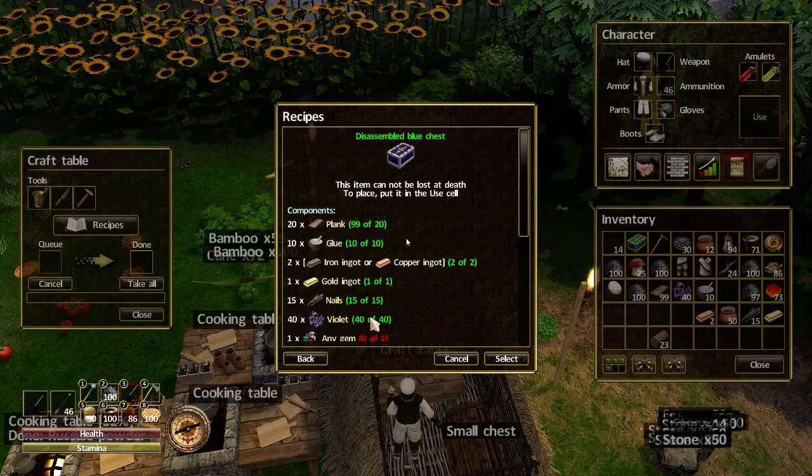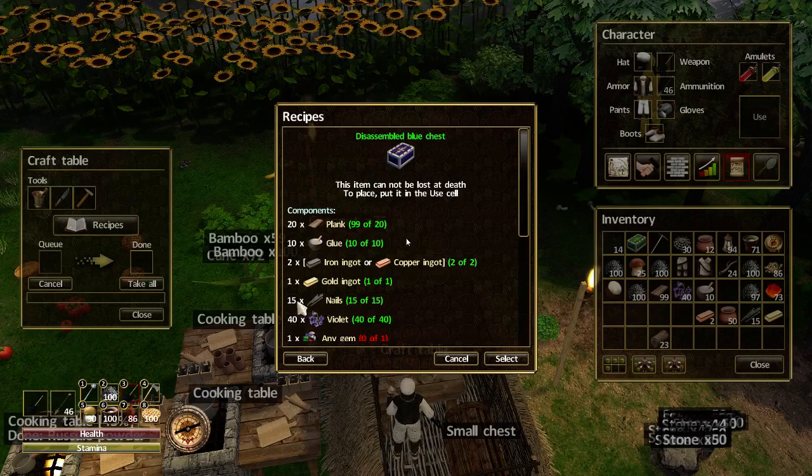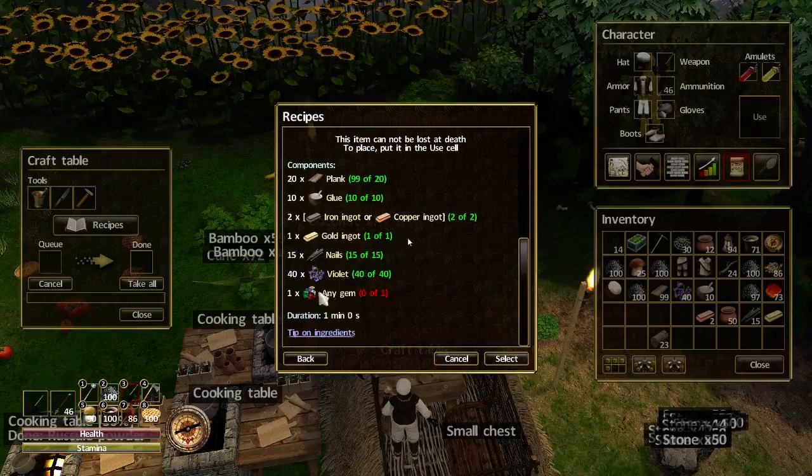Also 15 nails and 40 violets. I grew a load of violets — I've got about another 220 over in the grass. And we need 1 gem.